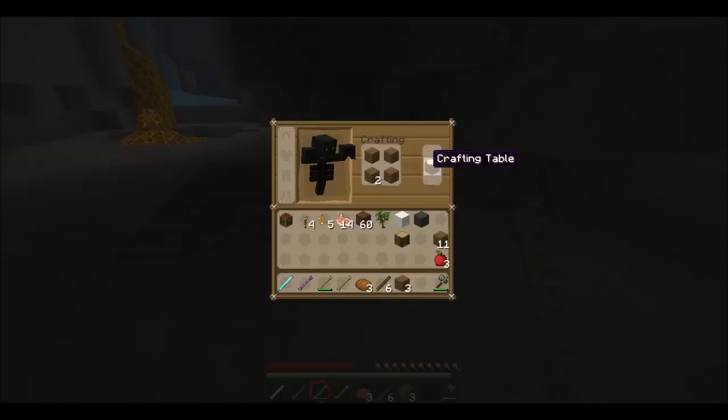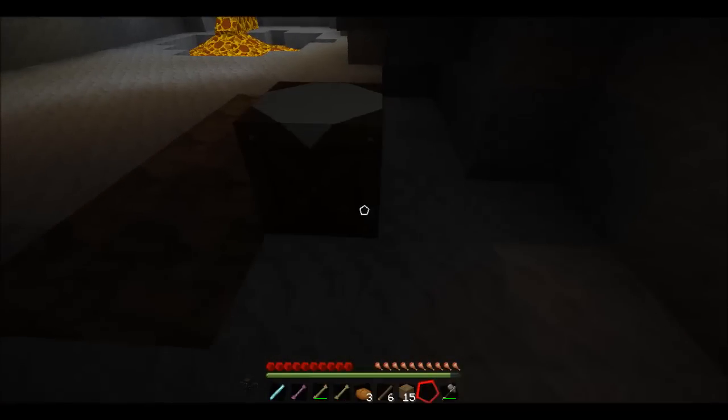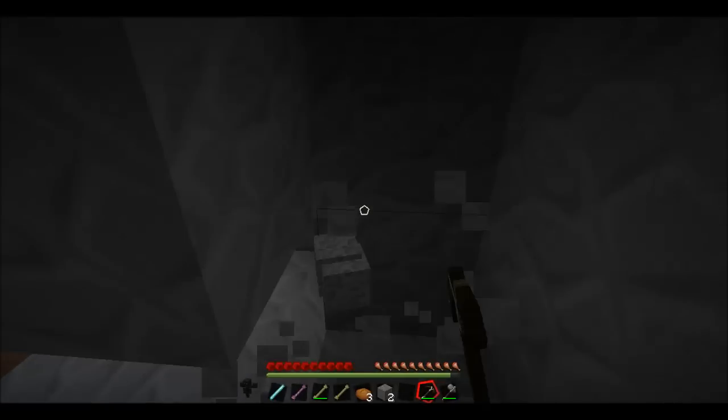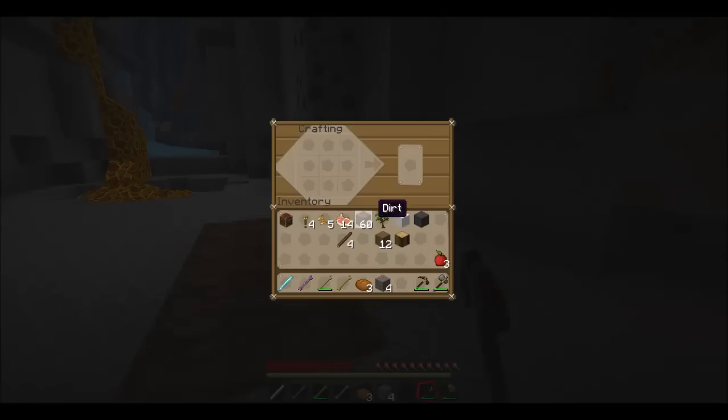I don't know how I did that, but let's make a crafting table and then make a pickaxe. I'm really bad at this, but make a pickaxe — mine it from stone. So I get a stone pickaxe.